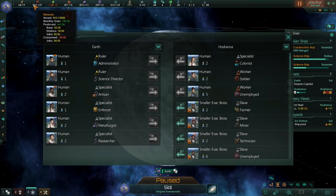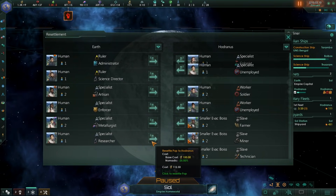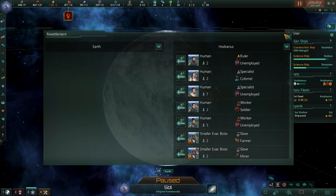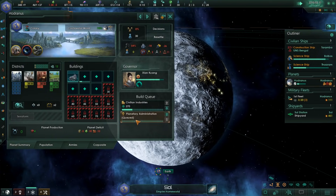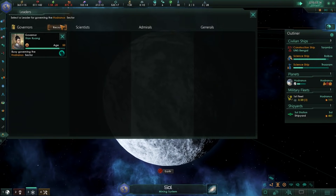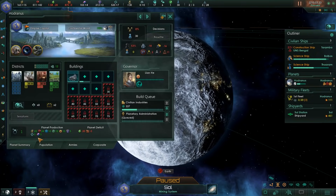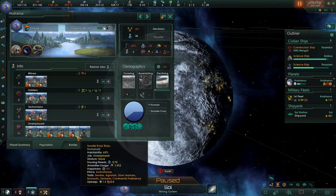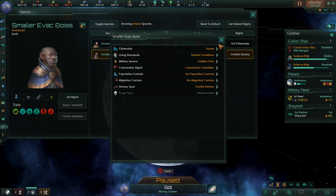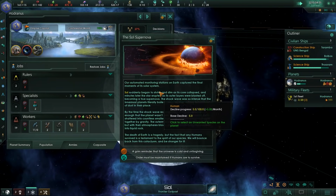A building has been ruined — we've run out of money. Let's sell some resources just to keep our head above water. We're moving our rulers because we're about to get our planetary administration and our governor in there. What kind of governor? He or she is eager — instead we're going to put Iron Fist on there. A big chunk of even our normal evac boys don't have jobs, and this is a problem. Let's go to our species rights and turn them into domestic servants. Why domestic servants?